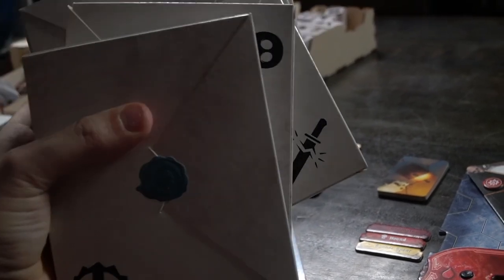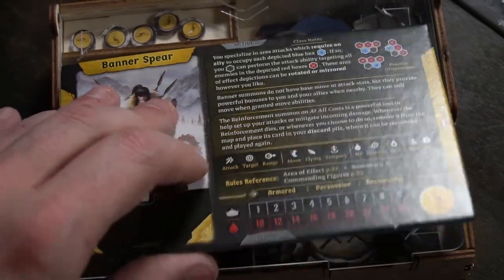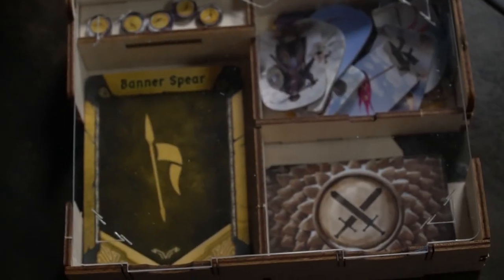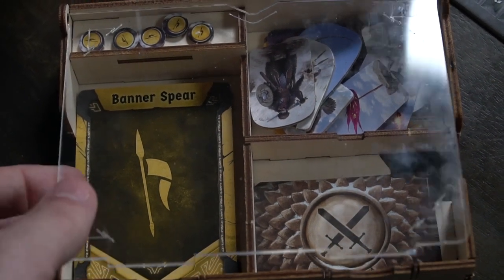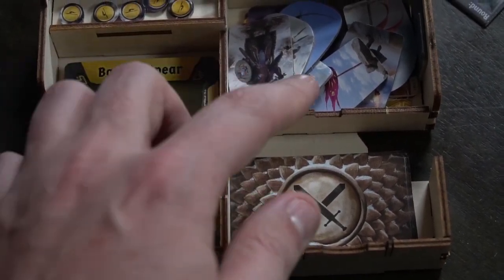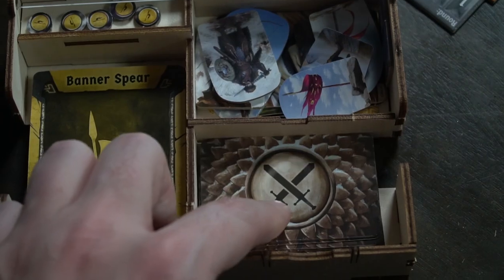To begin, you'll select a character. That character has a character board, and on the back its complexity and its story. For most characters, you'll have a character deck and a battle deck. When you begin the game, you're going to have all the cards from your deck in your hand, and your battle deck will be shuffled and set aside.